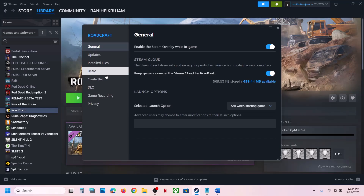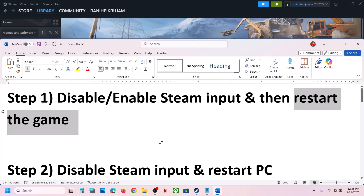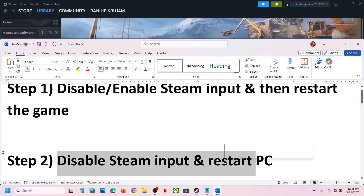If that does not work, you can try enabling Steam Input instead. Enable Steam Input, restart the game, and then check. For many players disabling Steam input has worked, so check which one works for you.